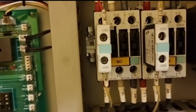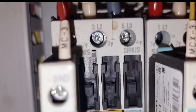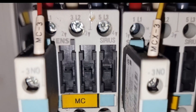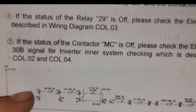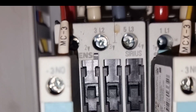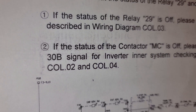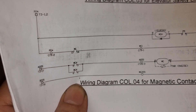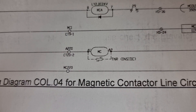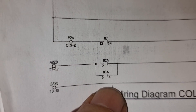The MC is this one, and it is in the OFF state. So we need to check the conditions on column 02 for why the MC is not activated. MC is off, and I need to check column 04. This is the MC, and the one that will activate the MC should be the MCA. So we need to check the MCA.